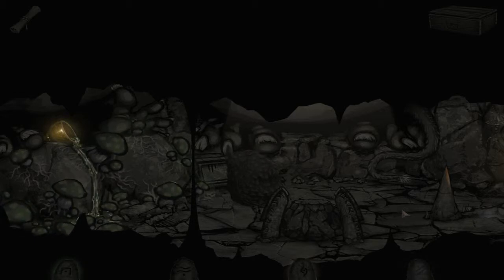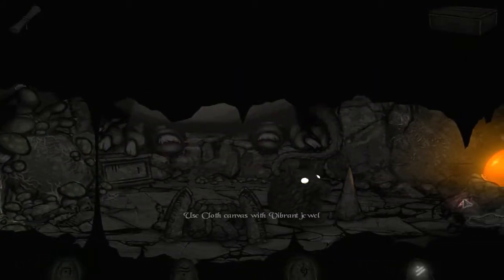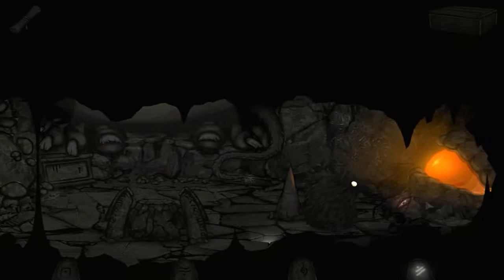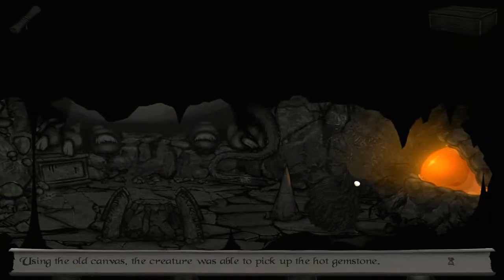So, we have removed the cut up bent loose jewel. We're gonna use the cloth, because it's hot apparently. Using the old canvas, the creature was able to pick up the hot gemstone.